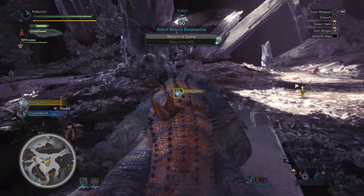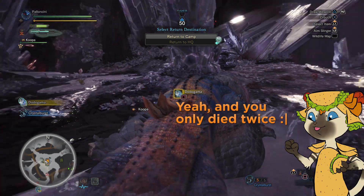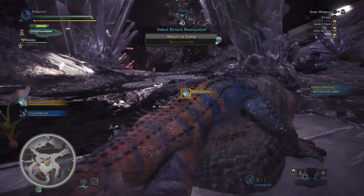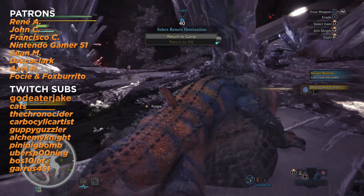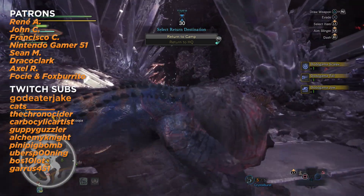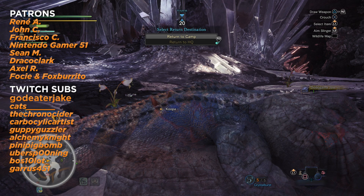Rathalos is leaving too — he saw me kill Dodogama and he's like, alright, this guy's serious, I'm out of here. Oh, you can carve — thank you! Well, that's Dodogama. Hopefully you guys enjoyed this little random investigation of a high rank cauldron-mouthed lizard. If you enjoyed this please hit that subscribe button, hit the like button, follow me on Twitter and Twitch where I live stream this game and a whole bunch of other stuff. I'll see you later, peace!